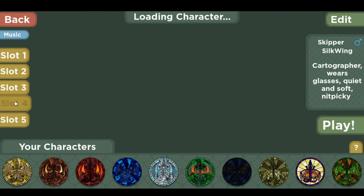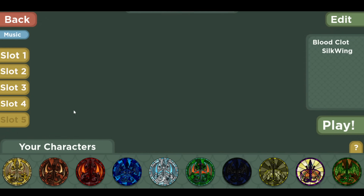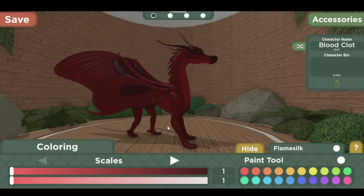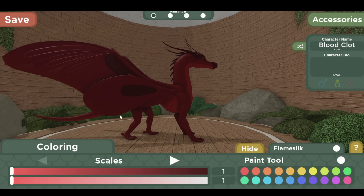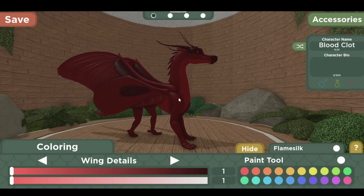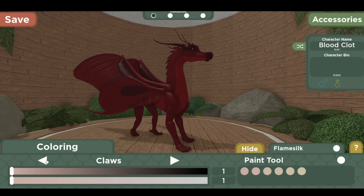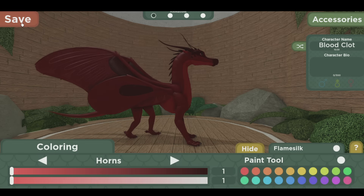For silk wings, I made the same changes as rain wings with the rainbow palette thing, but they can get darker than they used to be able to get. Specifically, the inner middle back spike, horns, face, and antennae can get even darker than the main body. So you can have some darker silk wings now — not black, but pretty dark, which is awesome. That's all the changes for silk wings.